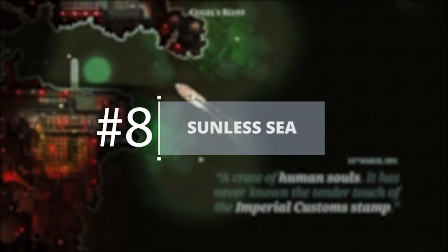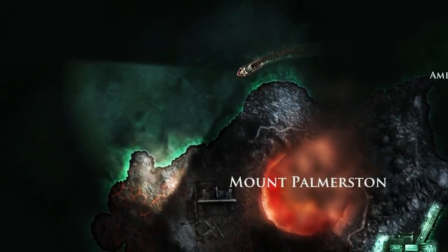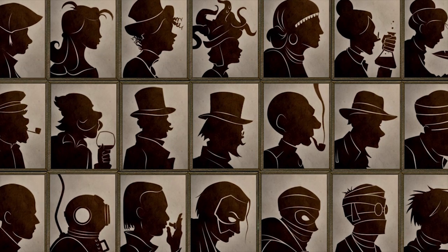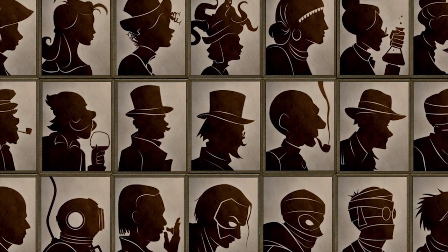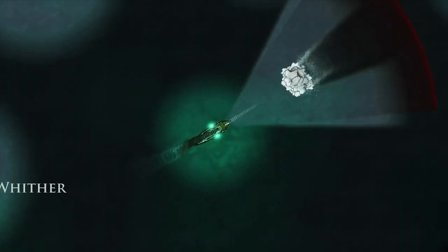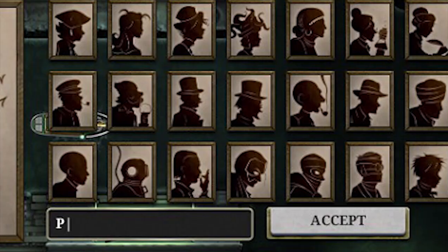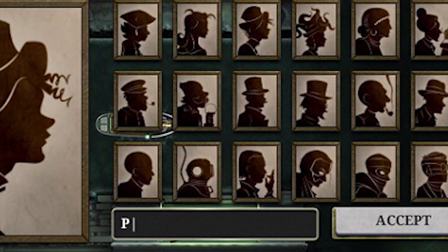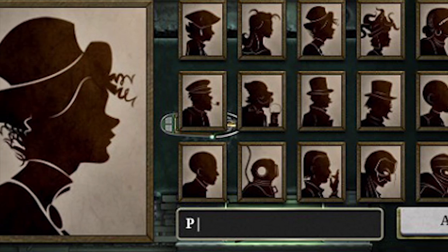Sunless Sea: Sunless Sea is a great game, possibly the best on this list. However, the character creation screen is practically non-existent. It has a fairly unique feature in that you get to decide what your end game is, from finding your father's bones to finding a huge treasure chest. But other than that, it's the most basic character creator ever. You never see your character, and you can only choose between a handful of premade portraits and a couple of generic terms to be called, like Captain, Sir or Madam.